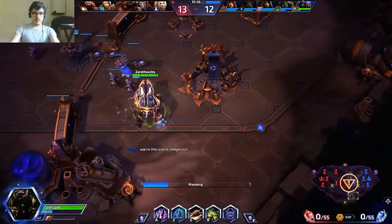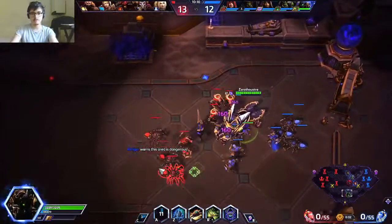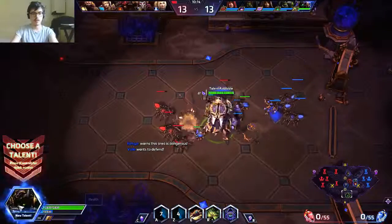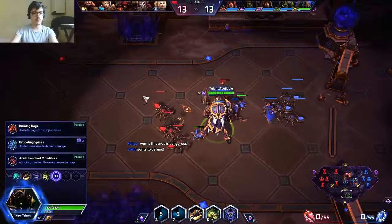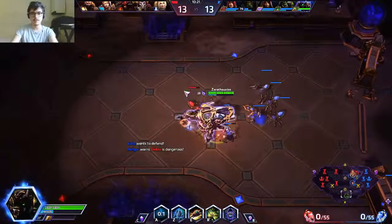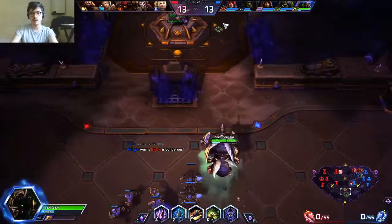Our confidence just cost us a fort, which is bad. I'll go for Burning Rage - it just makes Anubarak a better lane cleaner.